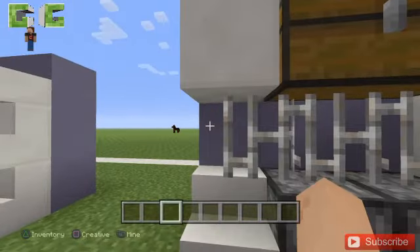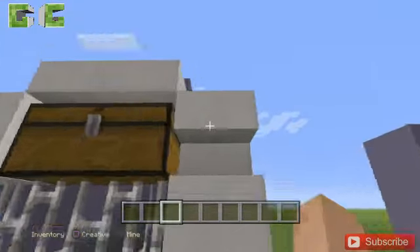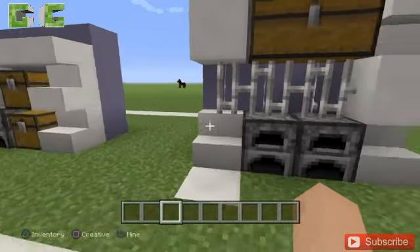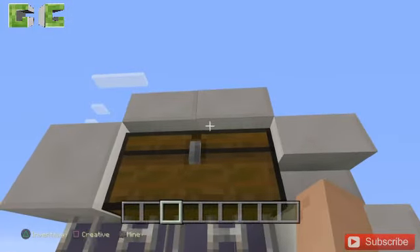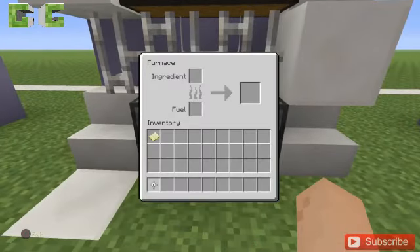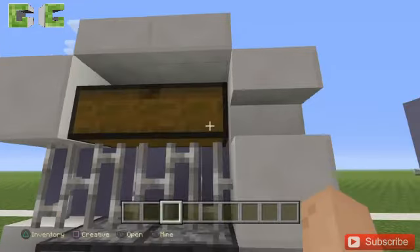This third kitchen design is different because you have a slab that's upside down and a block, then you're on the slab. There are slabs up there, stairs, and a cooking and replacement area.